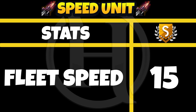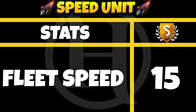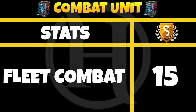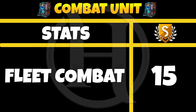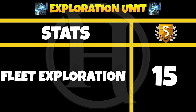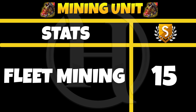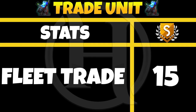The second upgrade is the speed unit, and it has only one stat: fleet speed, 15 for S class always. The compact unit is the same — one stat, fleet compact, always 15 for S class. Exploration unit: fleet exploration, 15 for S class as well. The mining unit upgrade: fleet mining, always 15 for S class. The trade unit: fleet trade, 15 for S class as well.